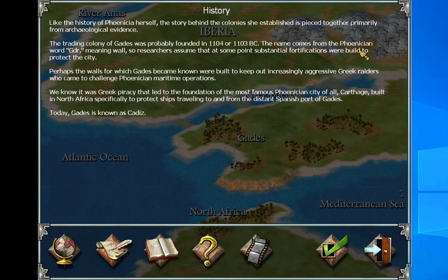The game says 'build' was spelled wrong — should be 'built.' Guys, I know it's 20 years later, but I hope you realize that was a typo. I forgive you, makers of Empire Earth. Perhaps the walls for which Gates became known were built to keep out increasingly aggressive Greek raiders who came to challenge Phoenician maritime operations. At this point we're fighting tigers by hand as we gather melons, so this is a big jump.